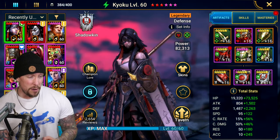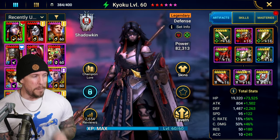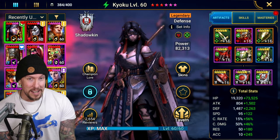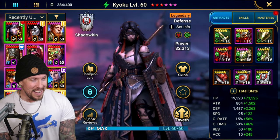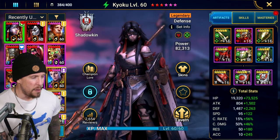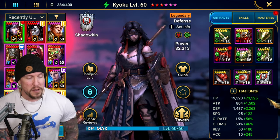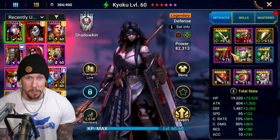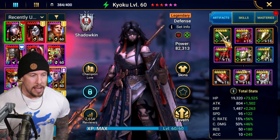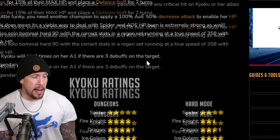She can solo Bommel 90 hard, believe it or not. I thought about building her to do that, and then I saw the stat requirements — you need like 360 speed with 55k HP in Regen and Immortal gear. That's a lot. It's a high barrier even for endgame players — who has that much good speed Immortal gear to get her that fast? But maybe some of you do.